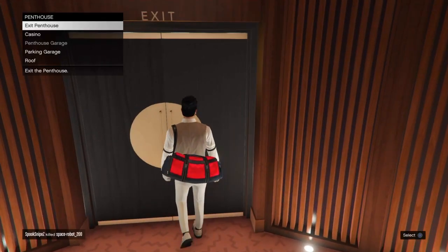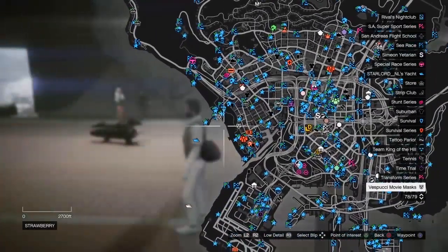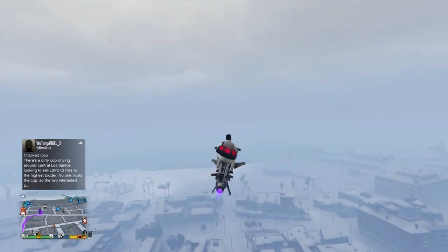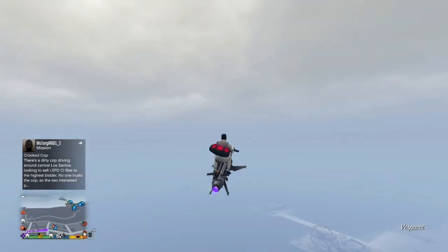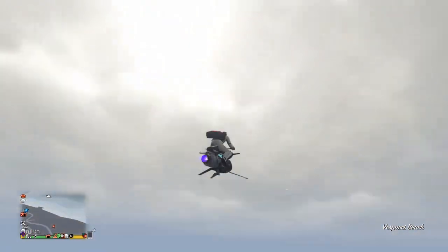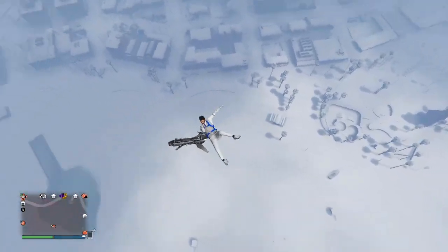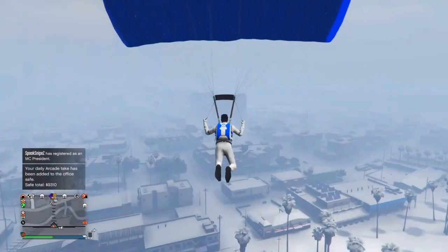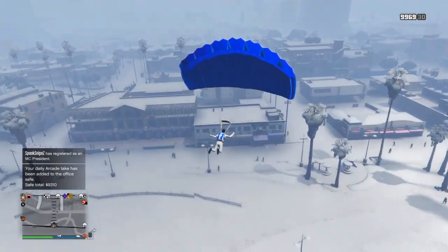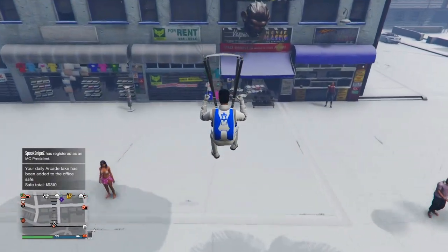Now all you need to do is head over to the mod shop. What you need is an oppressor, helicopter, or deluxo to jump out of. When you're at the mod shop, fly as high as you can and jump out — make sure your oppressor or deluxo does not land in the water so you don't have to pay for insurance. Carefully land into the mod shop and then press right on the d-pad by the hats.